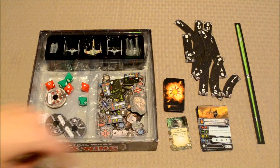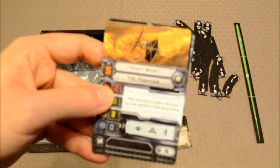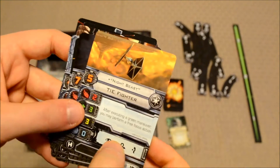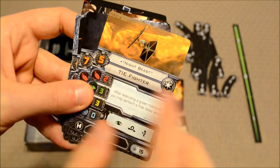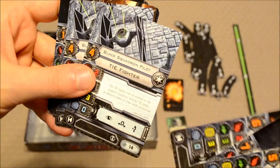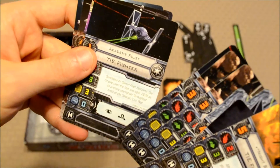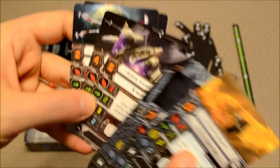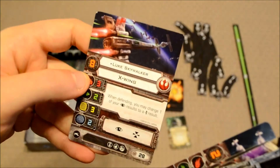These larger cards are pilot cards. Players pick from these and attach them to the miniatures they bring into the game. TIE Fighter pilots include Night Beast, Mauler Mythal, Dark Curse, Black Squadron Pilot, Obsidian Squadron Pilot, and Academy Pilot. X-Wing pilots include Biggs Darklighter, Red Squadron Pilot, Rookie Pilot, and Luke Skywalker.